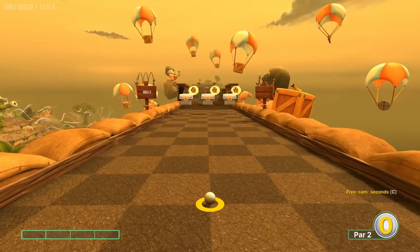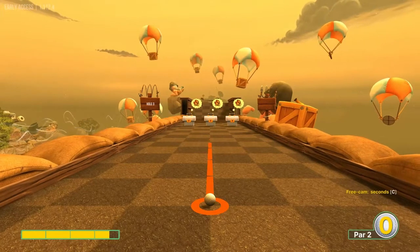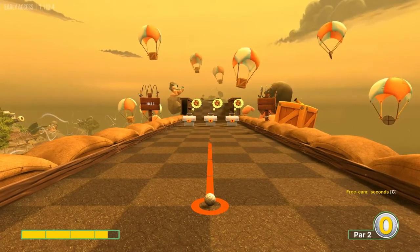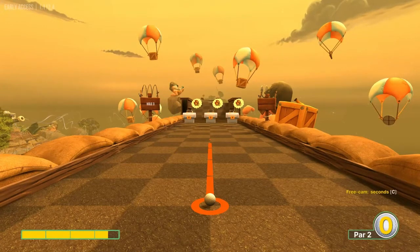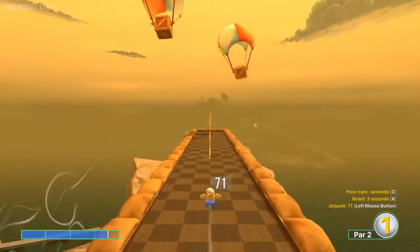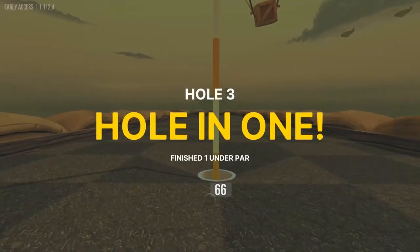Number three is a pretty easy one. The best case scenario is to just go straight at about three and a half power — doesn't need to be exact. Let it go and then flutter it a little bit until it dies with enough speed to go in the hole.